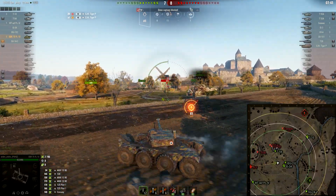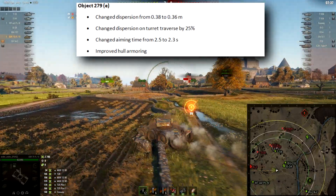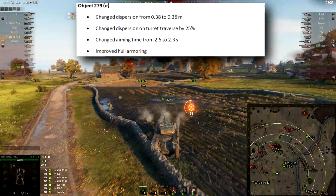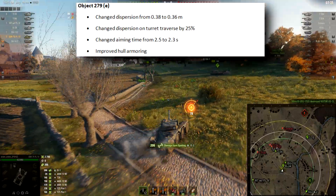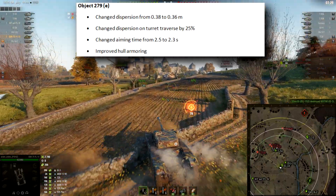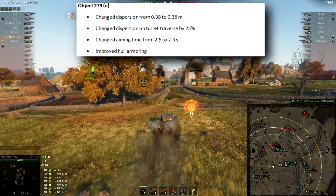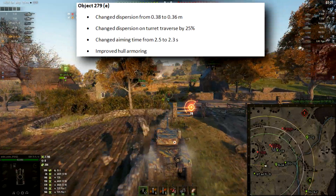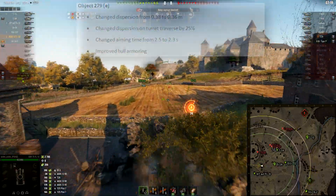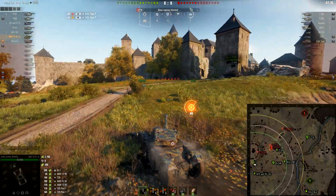Another reward vehicle that was buffed is the Object 279E. They buffed accuracy from 0.38 to 0.36, changed dispersion on turret traverse by 25%, changed aiming time from 2.5 down to 2.3 seconds, and improved hull armor — so even more armor on the 279E.